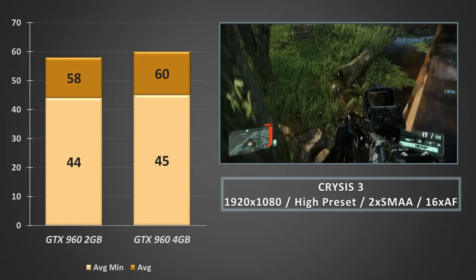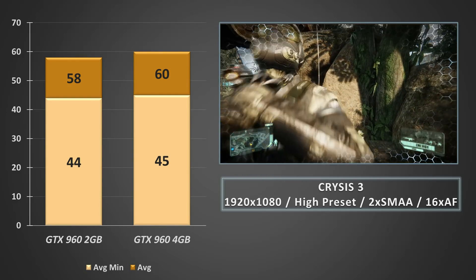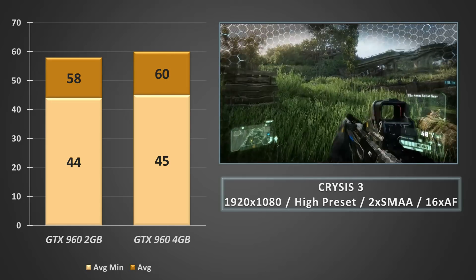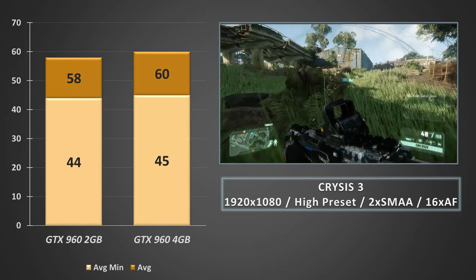Moving on to the old favourite, Crysis 3, sees less impressive results — around a 3% increase in the average frame rate, and a single FPS increase on the percentage lows, which is more within margin of error than anything else. Still, the 4GB card powered through, looked great and temperatures kept low, just as it did in the 2GB model.